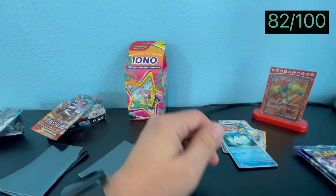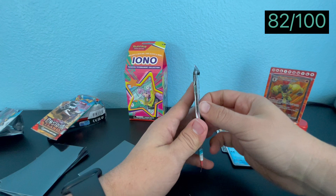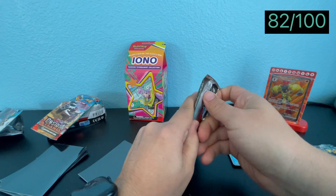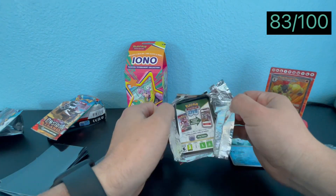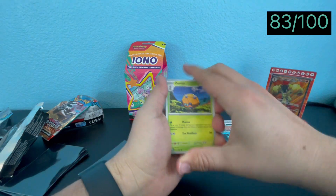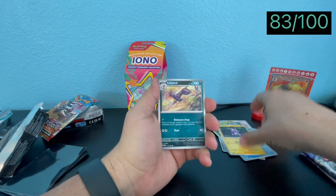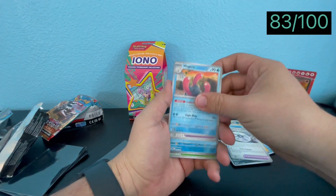Hopefully we get more. We also want a Counter Catcher — that would be amazing. We also want the Future Hands and maybe the Roaring Moon alternate secret rare art, which is also a chase card. Come on, Counter Catcher!